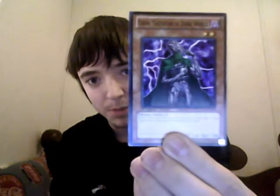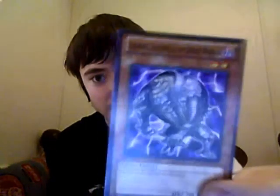Latinum, Tactician of Dark World — Fiend, of course. Attack of 300, defense of 500. If this card is discarded to the graveyard by a card effect, target one spell or trap card on the field and destroy that target. Maybe I should have brought it in closer so you can see it better.